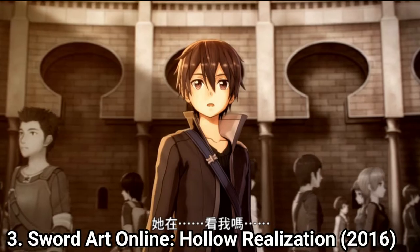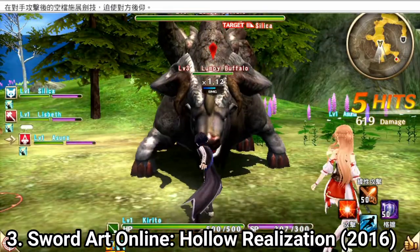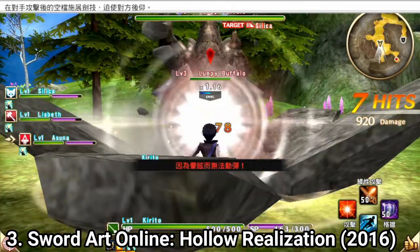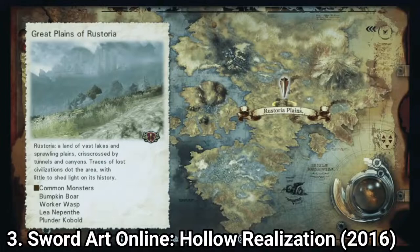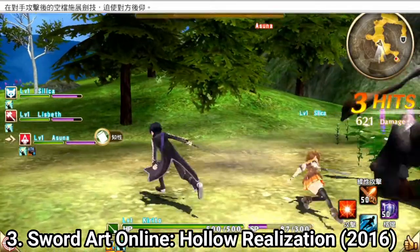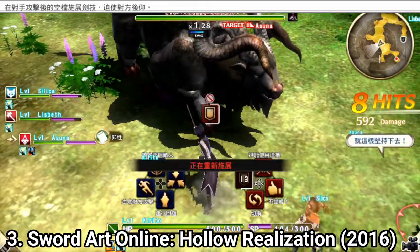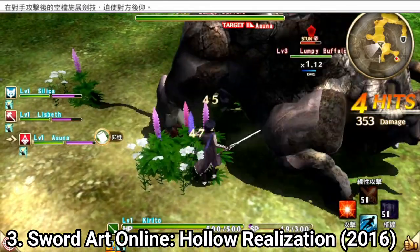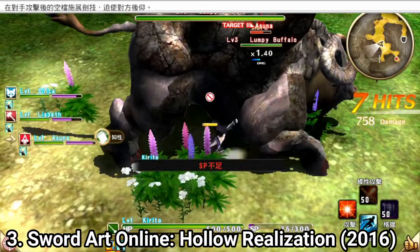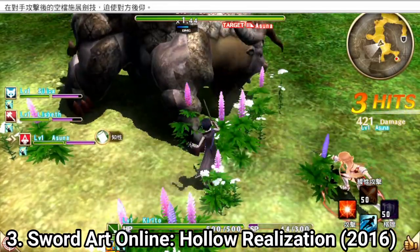Sword Art Online Hollow Realization does the MMO part of the game really well, while other aspects are neglected. On the positive side, the game feels like an MMO but is actually a single player game. The map is gigantic — especially for a Vita game, the map size is incredible — and you can fast travel, which is a big bonus. The more you level up, the better your chances of getting good drops from enemies. You can issue commands to teammates, help them out, and even take on enemies with a much higher level if your teamwork is good enough. It makes you feel like playing an MMO with friends, even though you're playing alone. It's incredible how they manage to capture the feel of that genre in a single player experience.